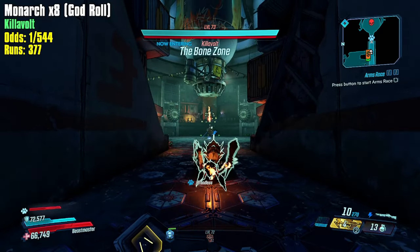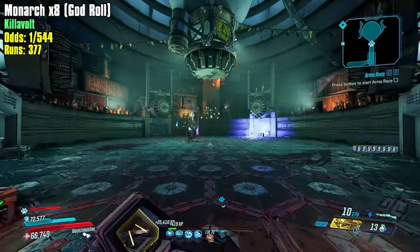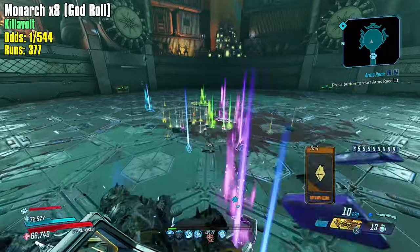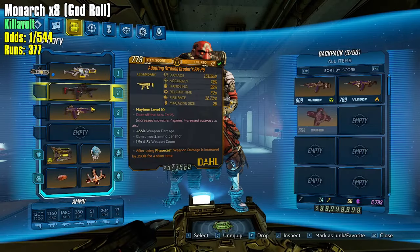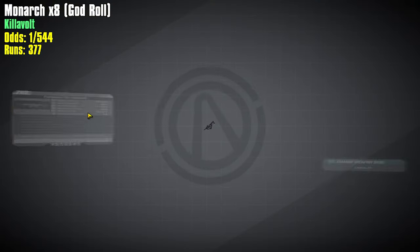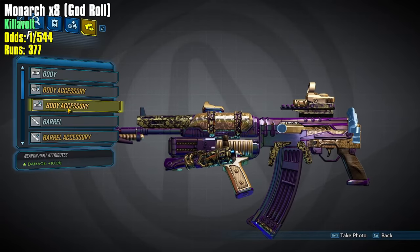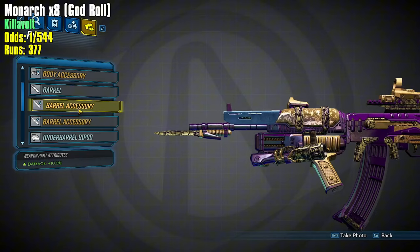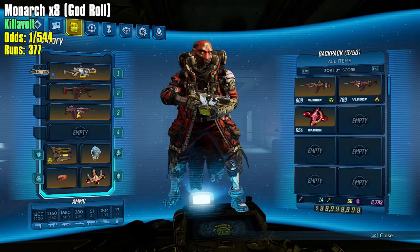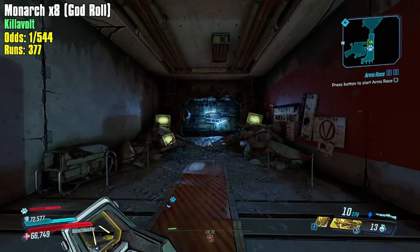We get that one-shot — very, very clean. Just to take stock of where we are at: we're 370 runs in. The closest thing we've gotten is this maximum damage Monarch that is missing two pieces — the accuracy bloom on the body, and the fire rate on the barrel. Everything else is just perfect. I would like an element maybe, but that's about where we're at.